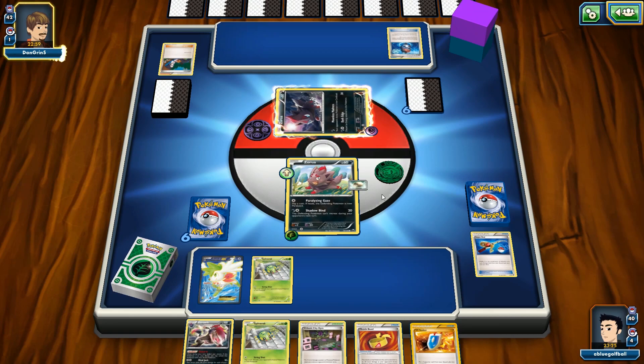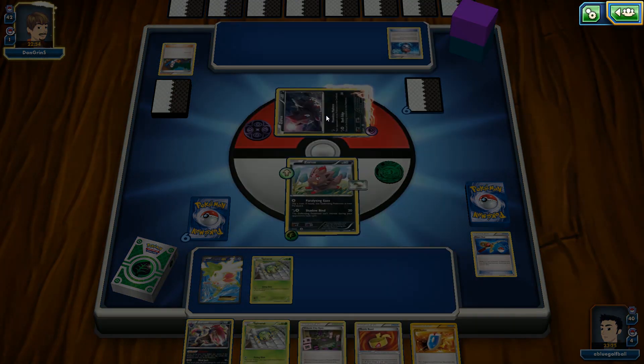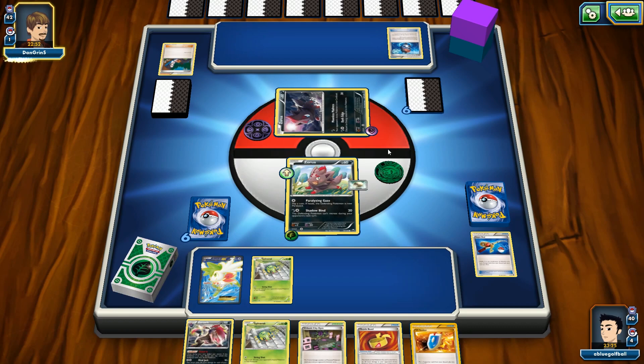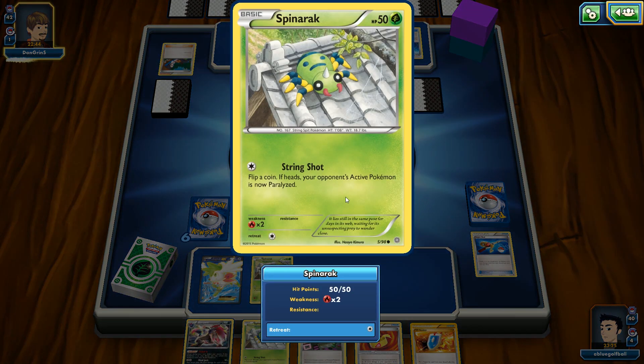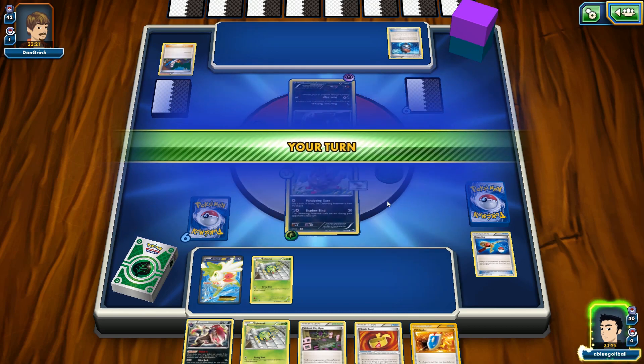Discard an energy attached to this Pokemon. We are in straight-up top deck mode. I think my opponent is in top deck mode too — not really able to get anything going. We have another Spinarak here, which is totally useless. If only this was the Eratops, we would have poisoned the Zerua. We would have retreated and then poisoned. But anyways, my opponent just passes the turn. This is pretty uneventful.